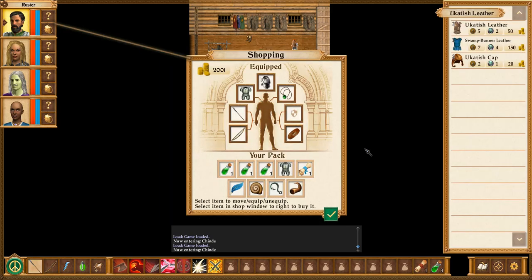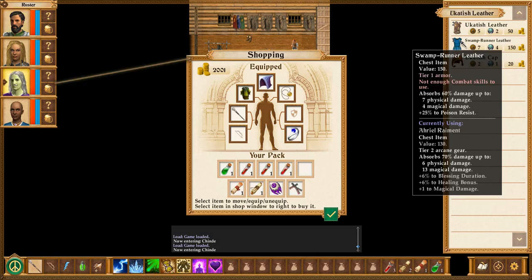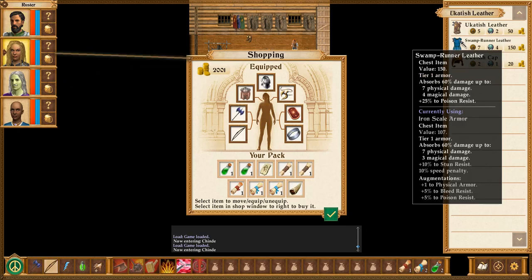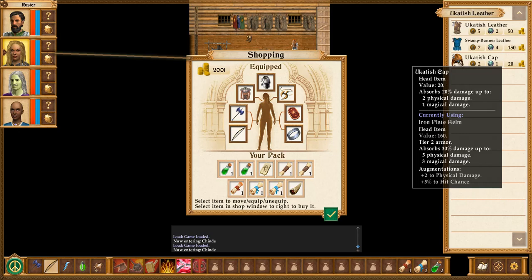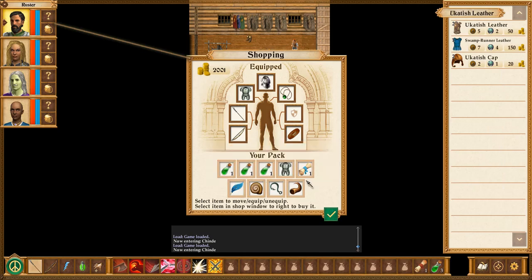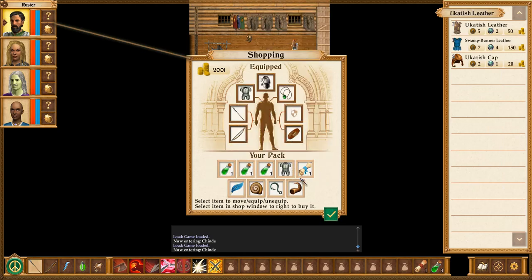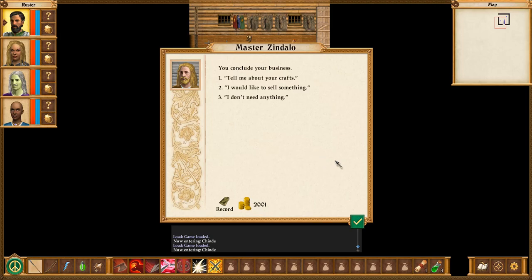Let me see how it wears, I guess. Ukatish leather, swamp runner leather. Poison resistance built in is nice, but obviously we don't really have much of a need for this. Or the ukatish cap either - not particularly special. More physical than magical damage reduction. Thanks, but no thanks. But can we sell to you as well? I would like to sell something. That actually sells for a lot. But yeah, we definitely don't need that.